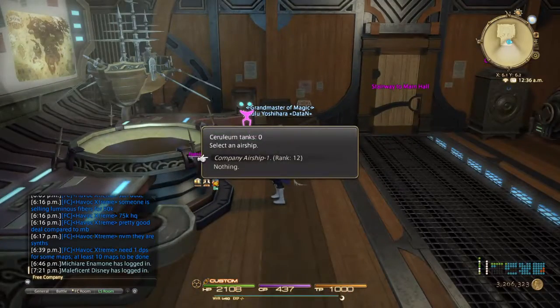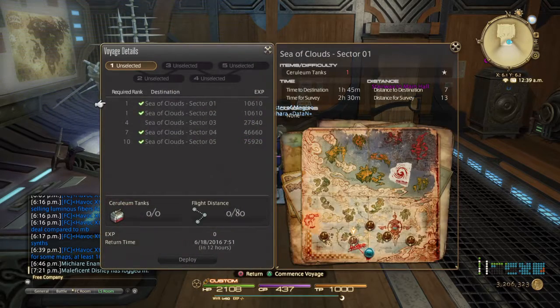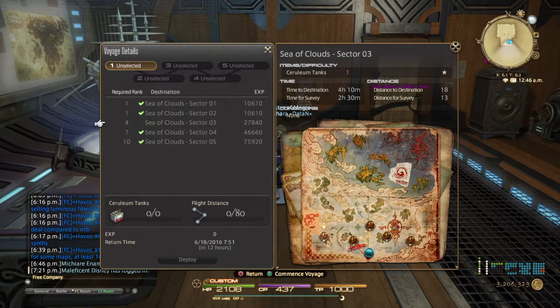How you go about using them is: click on the airship you want to send out, go to the second choice - exploratory voyage - click on the voyage, and they'll bring up a list. Now obviously we just recently moved, so we're currently working on re-leveling and farming at the same time. Every day or so we decide to not send the airship out, and we use it for the FC to actually go get stuff. From here you can send it out on a voyage, a mission of your choosing. I don't have any tanks on me right now, but that's how you do it.